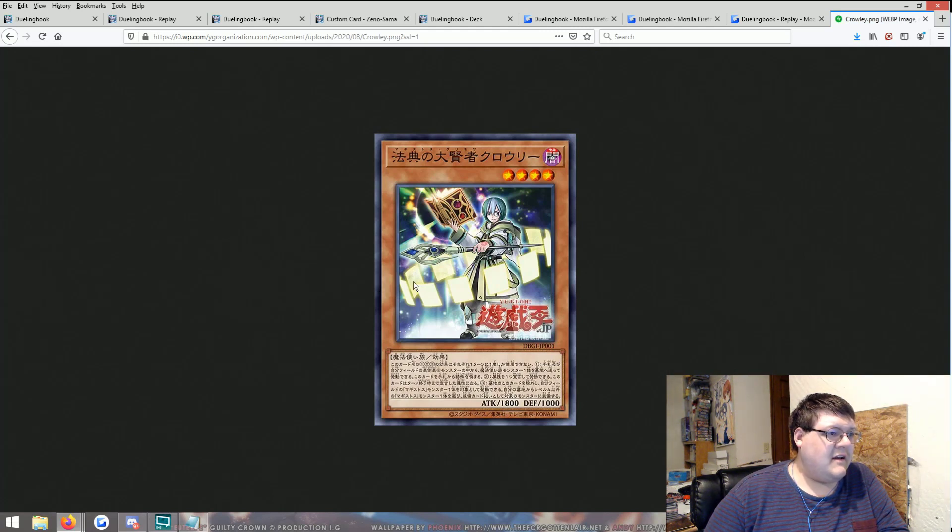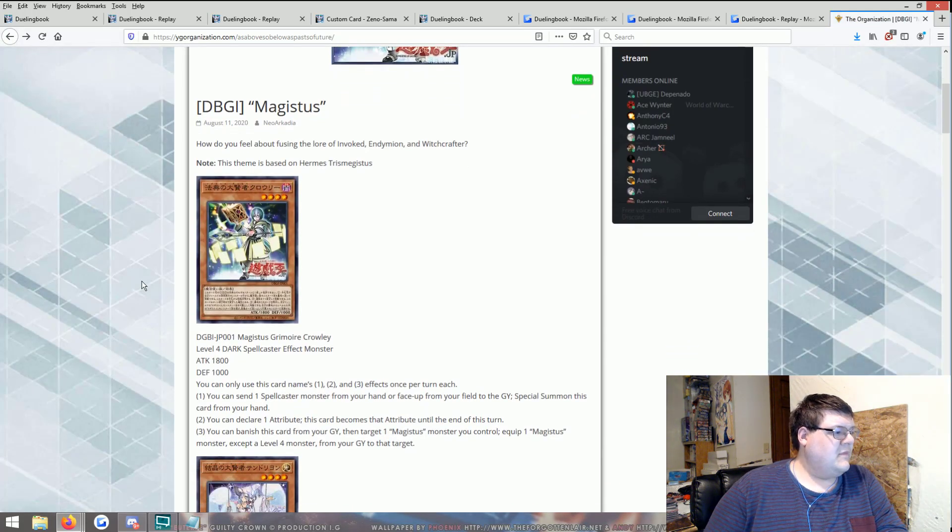So Crowley here decided to have a nice little blast from the past. We're starting off at 1800/1000 — some very good stats. You can send one spellcaster monster from your hand or face-up from your field to the graveyard to special summon this card from your hand. You can declare one attribute and this card becomes that attribute until end of turn, so it can literally convert itself into anything. You can also banish this card from your graveyard to target one Magistus monster you control and equip one Magistus monster except a level four from your graveyard to the target.